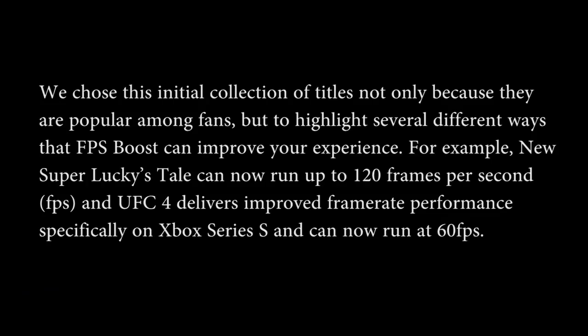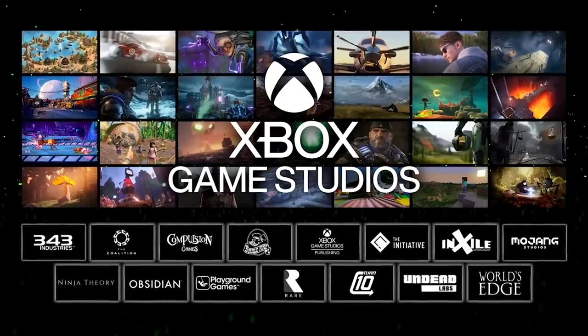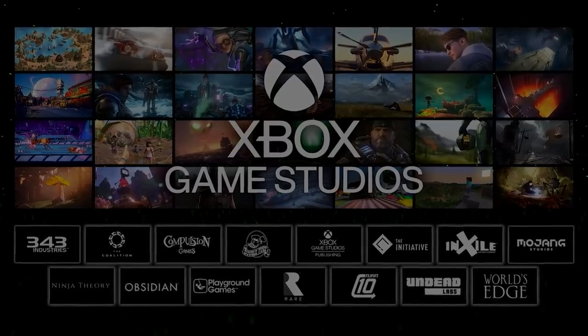Microsoft said they chose this initial collection of titles not only because they are popular among fans, but to highlight several different ways that FPS Boost can improve your experience. For example, New Super Lucky's Tale can now run up to 120 frames per second, and UFC 4 delivers improved framerate performance specifically on Xbox Series S and can now run at 60 FPS. As Microsoft stress in their blog — which will be linked below — this is just the beginning, and there are more titles featuring FPS Boost coming soon.